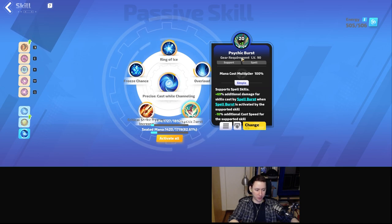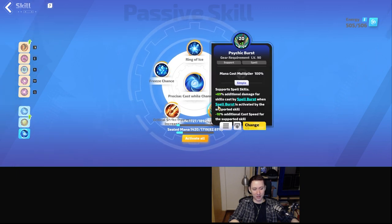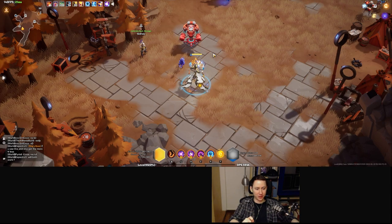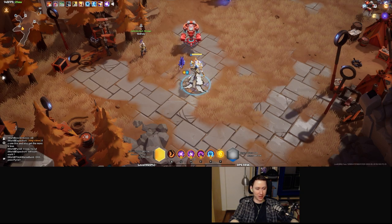We are linking Ring of Ice to a variety of supports to further enhance spellburst damage. For example, Sidekick Burst deals 69% additional damage for skills cast by spellburst, but it gives a negative multiplier for skills that don't get cast by spellburst, since it only supports the spellburst cast and not the self-cast one. So we need to hard leverage into spellbursts.